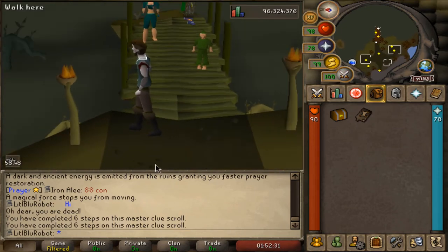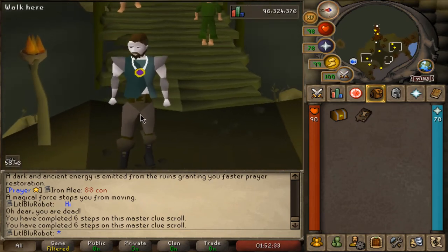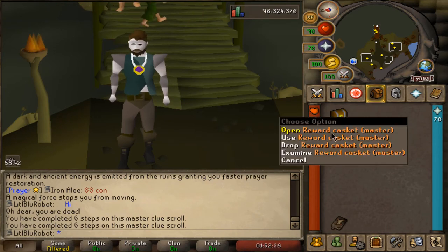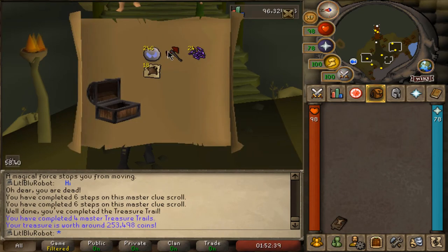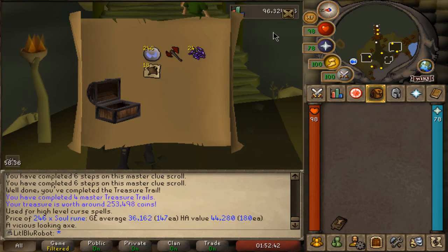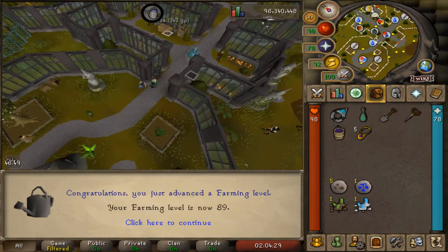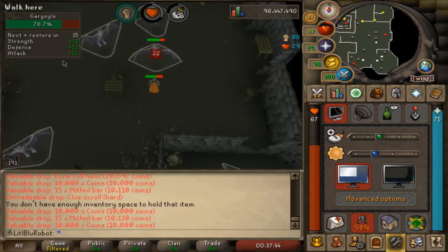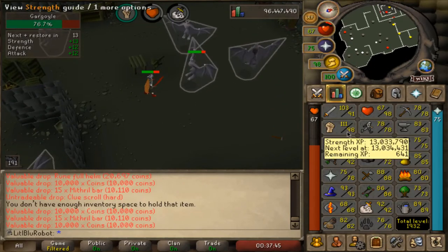I finally managed to finish a master casket on this account — it's been so long. Let's see what we're gonna get — is it gonna be anything good? I got my hopes up way too high, I forgot what these are like. A level 89 farming while doing this too, didn't even notice that was coming.